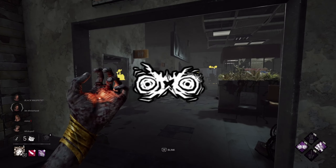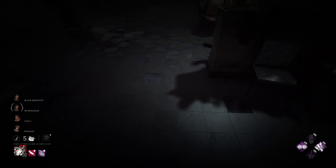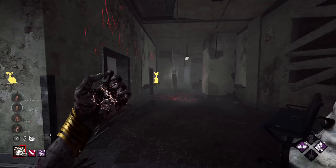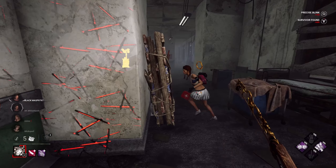The build we are running today is Shadowborn, because the nurse is still bugged unfortunately. Pop Goes the Weasel — someone's down here, looks like Meg. Nowhere to Hide, just in case any of the survivors decide to become gen pals, and Discordance.